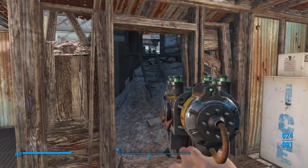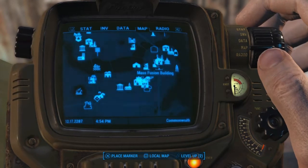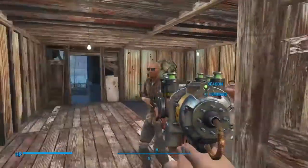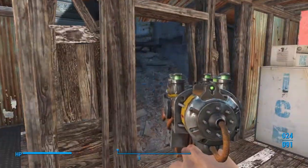So what we're going to do is go to the Mass Fusion building, which is right over here, and get the strength bobblehead. That place should have some stuff we can unlock, maybe something we can hack, and get Deacon to like it so we can get him the hell out of here.